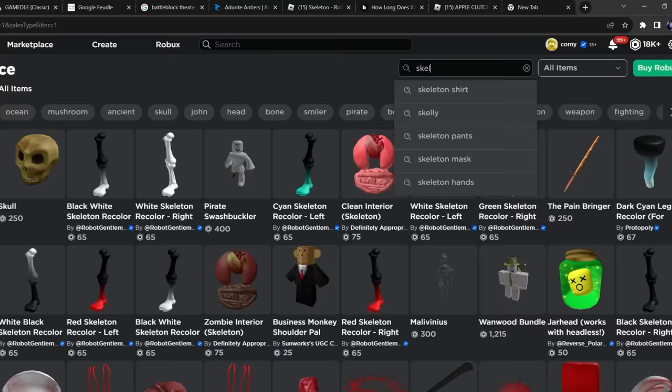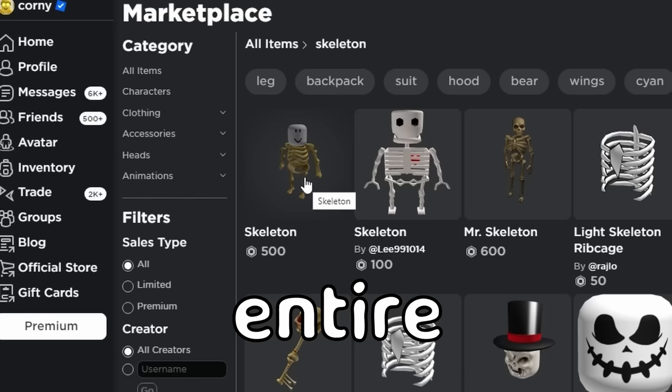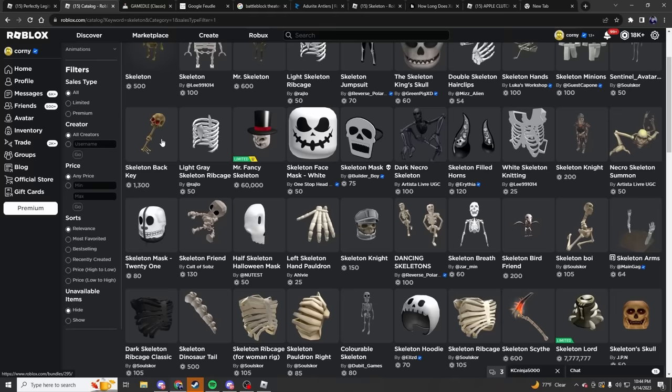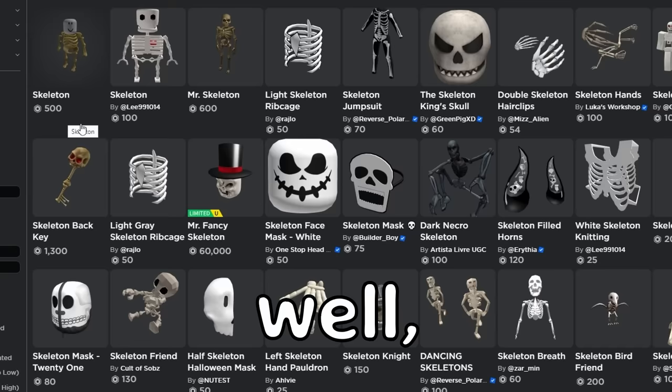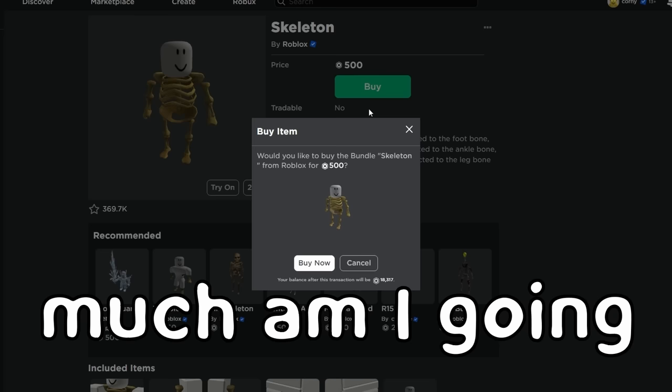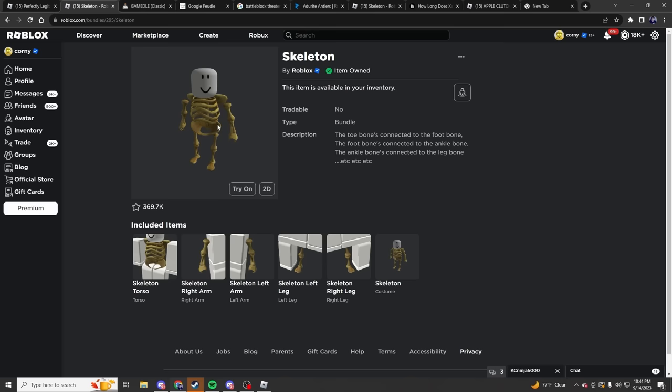Let's look up skeleton on Roblox. There are a lot of options — you can go with the entire skeleton character, which I'm probably going to use, or you can buy the pieces bit by bit. If you don't want to spend 500 Robux on a skeleton outfit, you can just buy the individual bones. We're going to go ahead and buy the full set. Only 18,000 Robux left — developers please sponsor me!